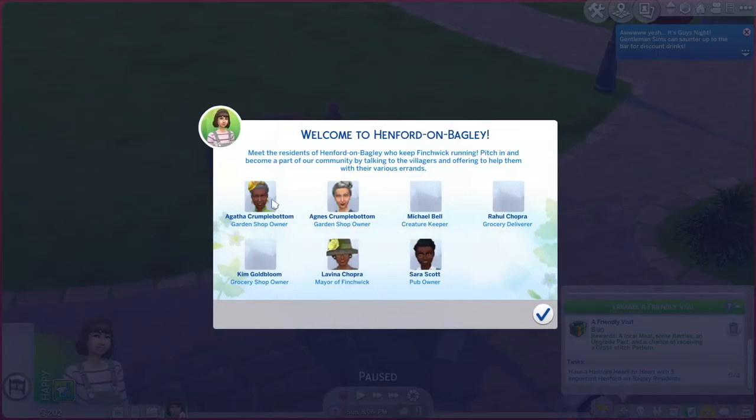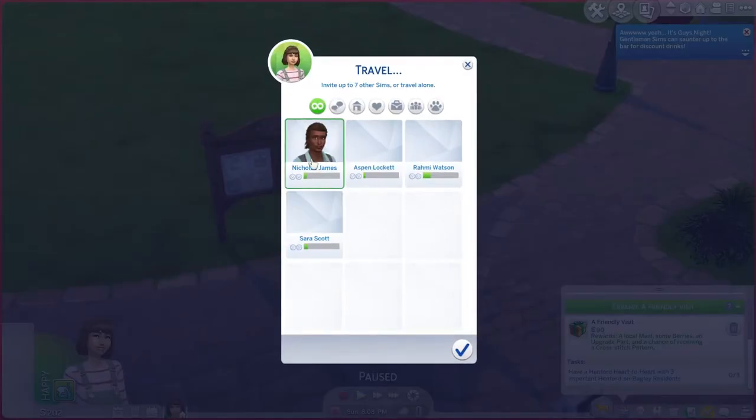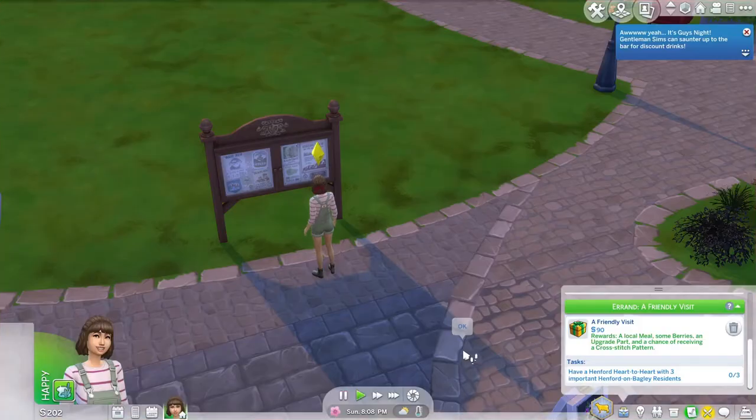Let's learn about the villagers. Meet the residents that keep things running — pitch in and be part of the community. We've got the Creature Keeper, Grocery Deliverer, Pub Owner, Mayor, Grocery Shop Owner, Garden Shop Owner, and of course the Crumplbottoms. We'll travel a lot.